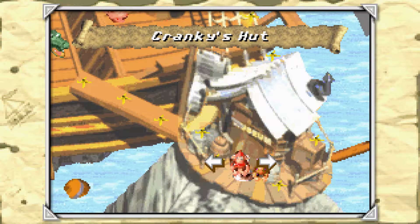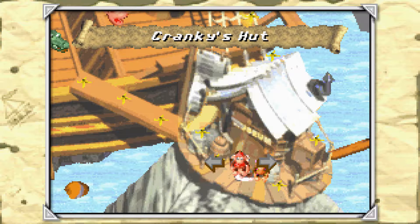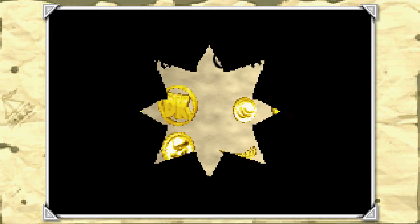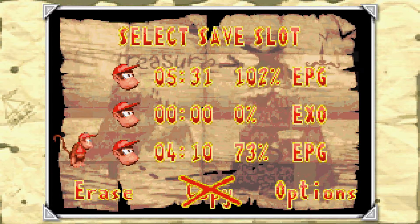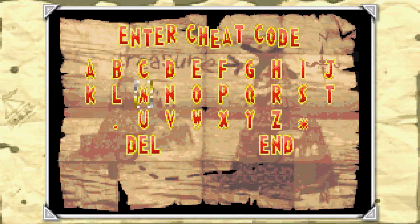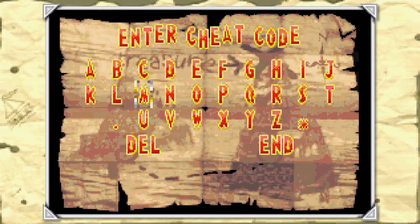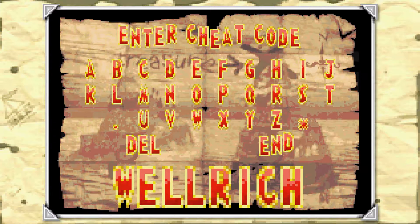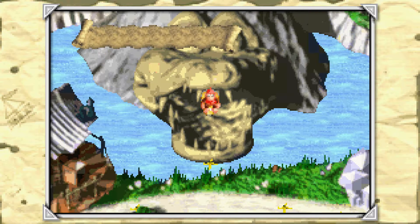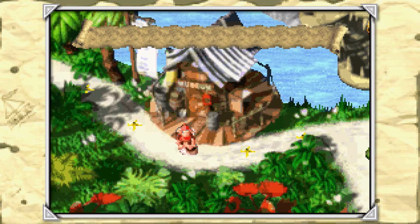There are some codes that basically make it so that when you boot up a file - actually that gives me an idea. There are codes that give you a bunch of banana coins. I'm going for the one that gives you 50 coins - the code is 'RICH' - and again you get these codes from Cranky by beating stages in Diddy's Dash. Now we get to go back and buy whatever we missed so I can have a truly maxed out file.